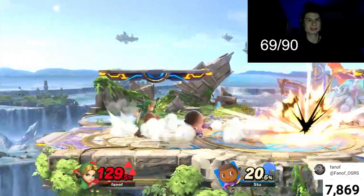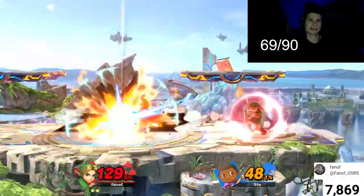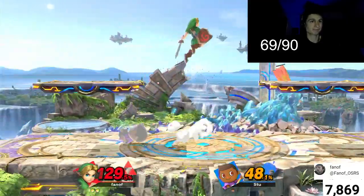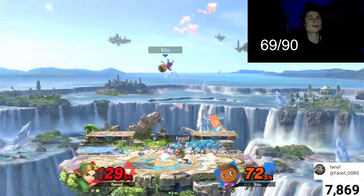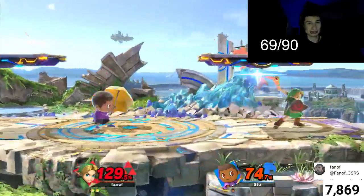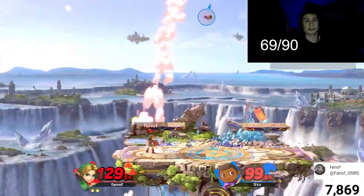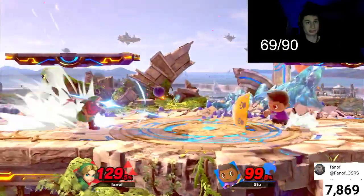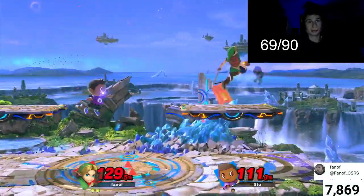I'm going to play a little safe because I want to get the win. Is this the first game? I swear I side B'd right there. But for this Villager, it is not your day today. The hitboxes on Link's up B in Smash are actually useful — the smash on Mii Sword Fighter, the hitboxes aren't the best.